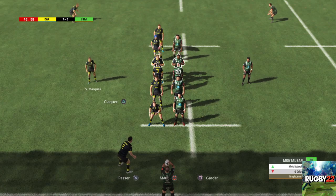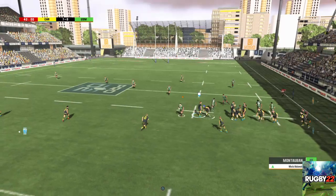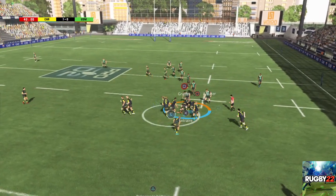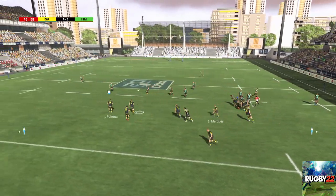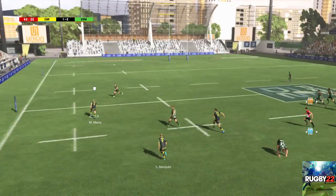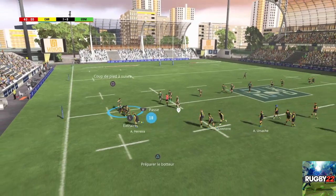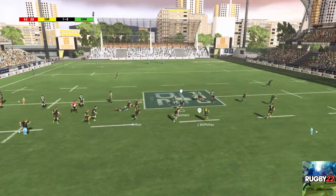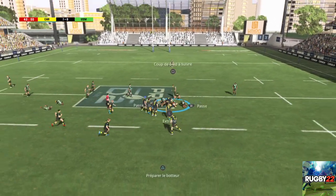On va revenir à cette touche à 7. Quelle adresse sous ce jeu au pied. Une mêlée spontanée se forme. Attention, ballon perdu. Le crochet. Il se remet sur ses appuis pour contester le ballon. Magnifique passe après contact. Attaque stoppée, formation non-rock. Ils ont toujours le contrôle du ballon.